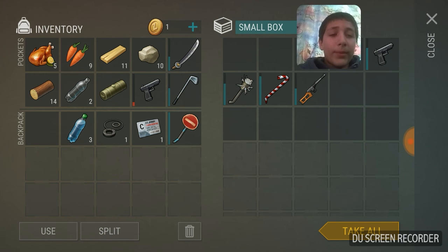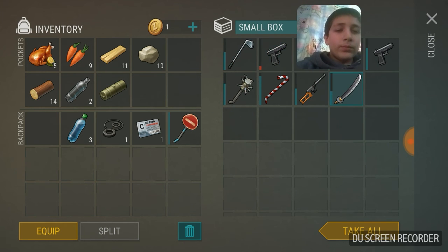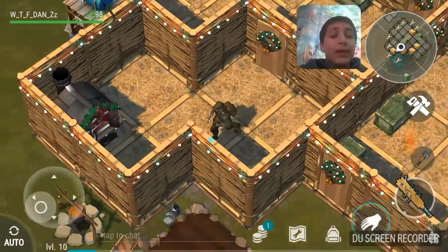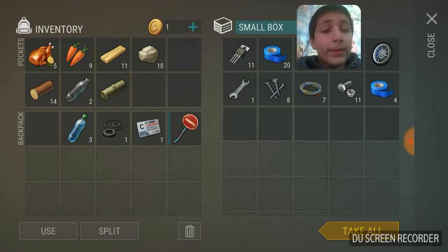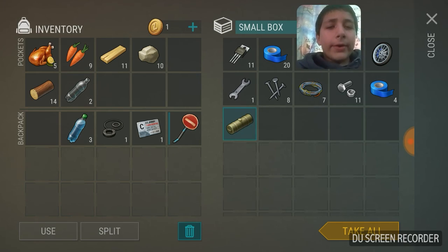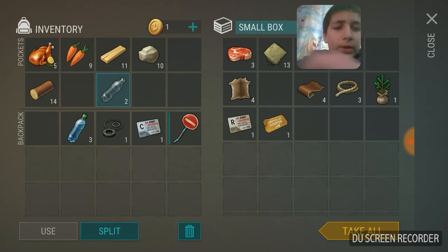This is where all my weapons go. I've got a gasoline tank for an ATV — I'm not that level yet, but that's level 18 where you can make an ATV.